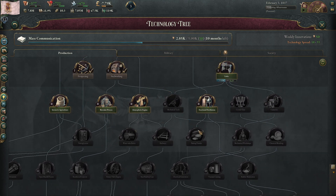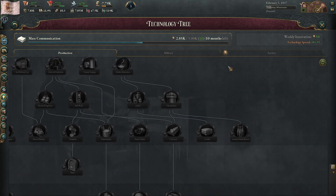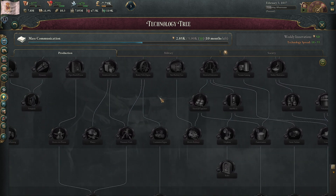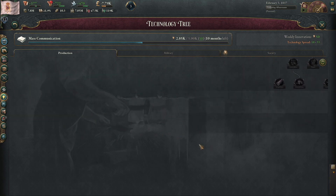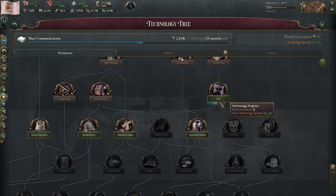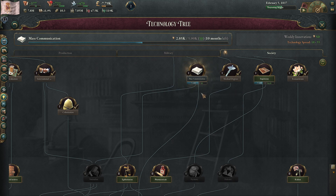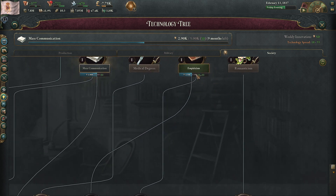Nitroglycerin, steel working, crystal glass, railroads — probably want to get some railroads at some point. Is it not in... you'd think it'd be in here. It's definitely not in society. Steam donkey, threshing machines, the radio... where is steel? Electricity, machine tools — I genuinely don't know where it's located. One nice thing in Victoria 3 is that there's actually technology spread, so even though we haven't researched anything into empiricism, we've already halfway discovered it just through the fact that other countries around us are researching it.